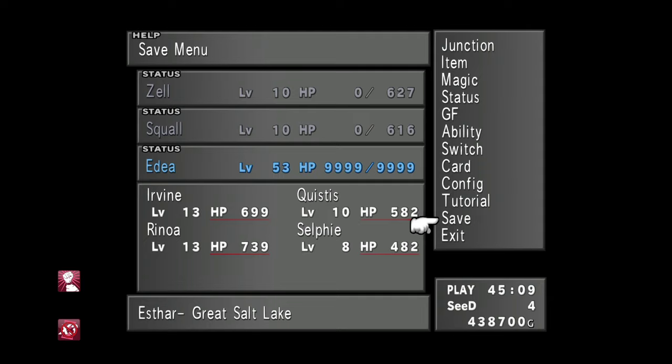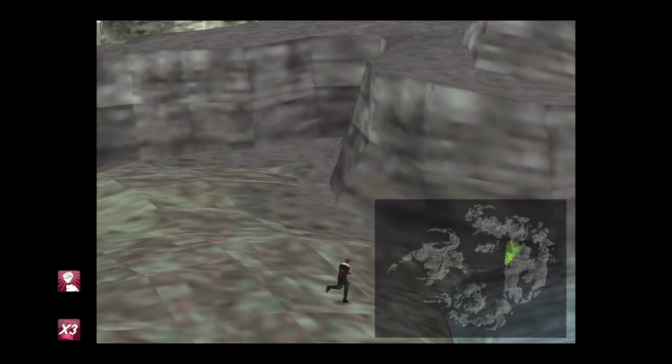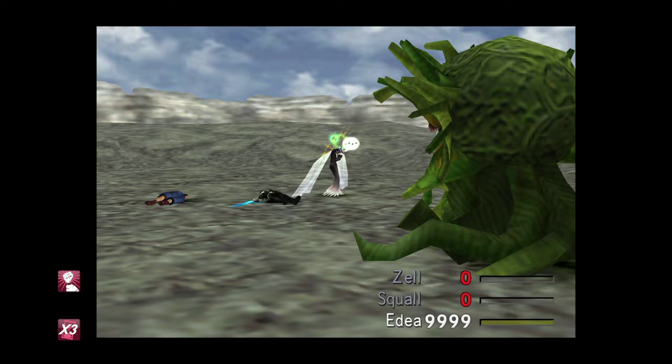Once we've gone through a battle, we're going to exit, which will hard reset that RNG, then reload. The whole process takes about five or six seconds. Pop on our enhancements once more, and then run around and encounter the next Marlborough. It's really as simple as that.